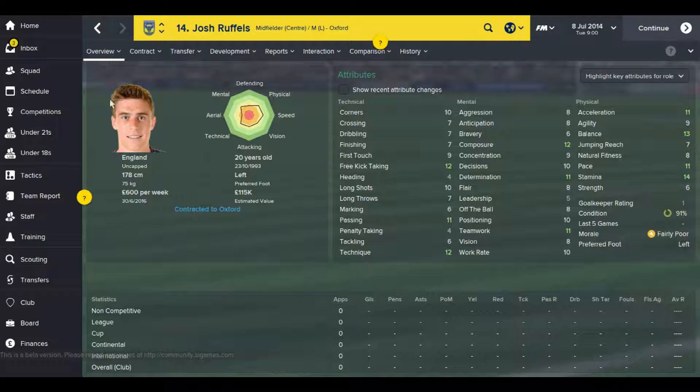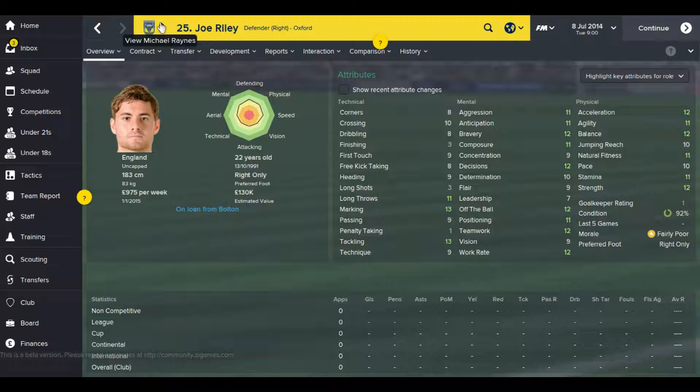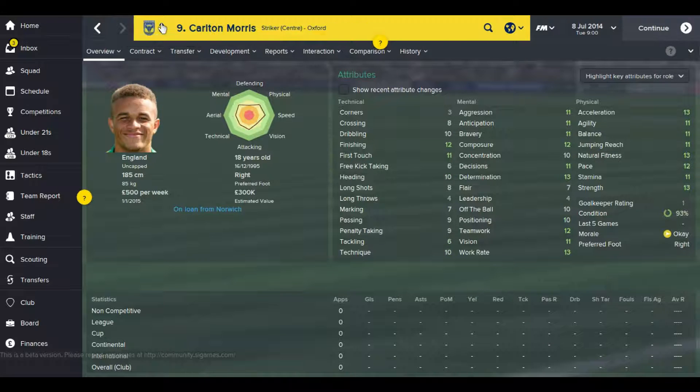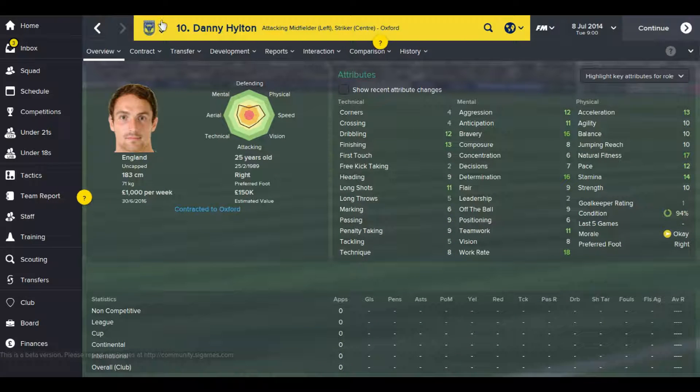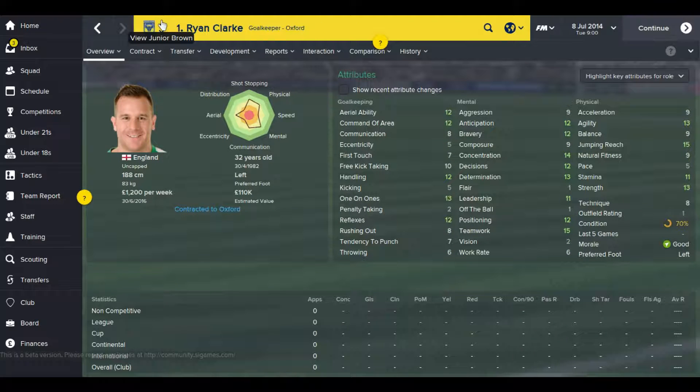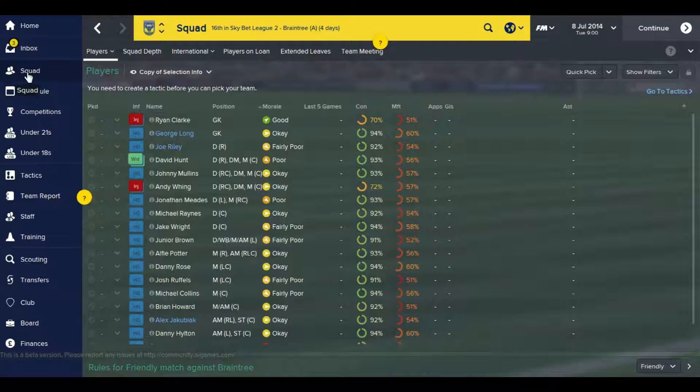Some of the kids look quite good. There's one player I quite like the look of for League 2. Danny Rose doesn't look too bad — he's 26. There's another 22-year-old so the squad looks relatively young, which I'm quite pleased about. Alfie Potter is a right midfielder — he doesn't look too bad and he's got really, really good flair, which is always an attribute I really like. So it's quite a young team, nothing special, which I completely expected.